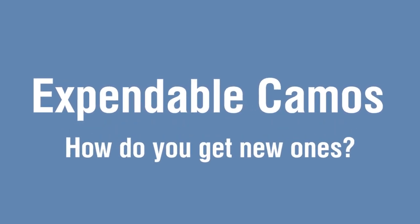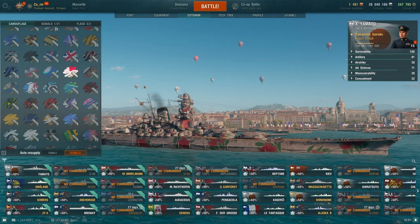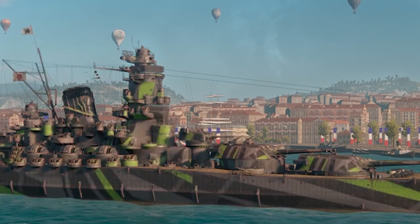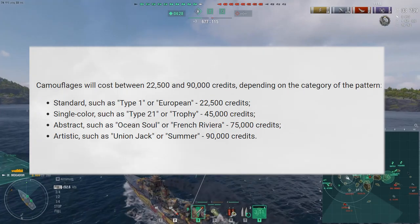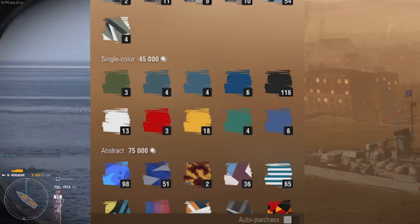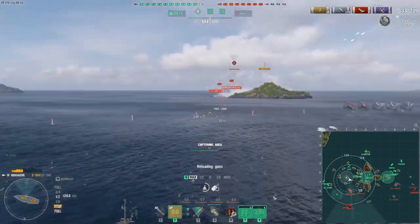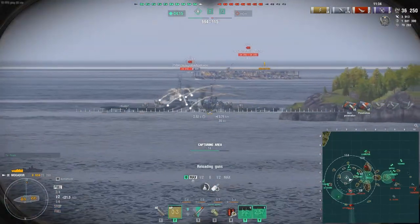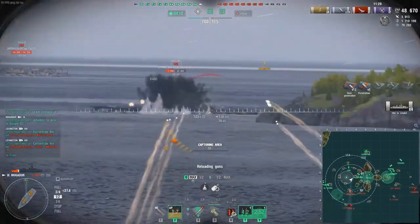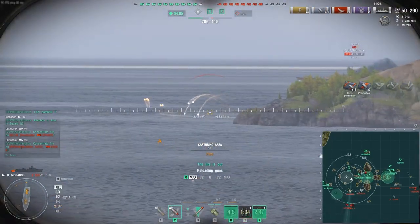And now we also have expendable camos, which are much easier to explain. All the ones you see in the camouflage page right here — most of it will be available for credits in the armory. And there are four tiers in total, one being more expensive than another. On the other hand, camouflage obtained with special methods, for example like rank camouflages or recruitment station camouflages, they'll still be obtainable by their own methods, like winning games in ranked or having enough community tokens.